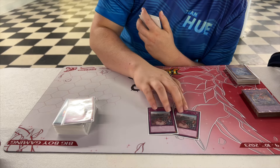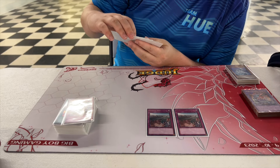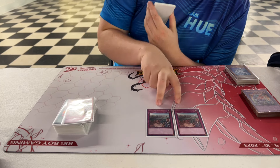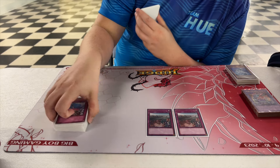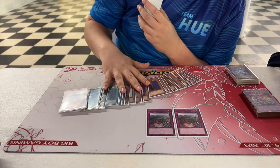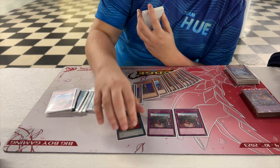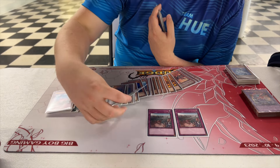Let me tell you about these main-decked Iron Walls. This stops Deep Sea Diva, stops Bottomless Trap Hole, stops Kaius, stops Miracle Fusion — and it stops Rekindling. You get to play Rekindling behind an Iron Wall and your monsters stay on the board, so you get a free Reborn out of everything. I can see why this was played.